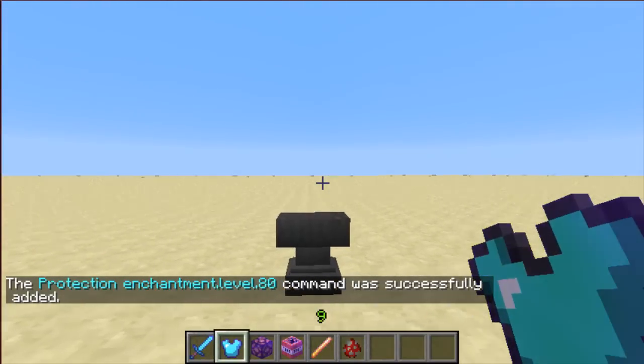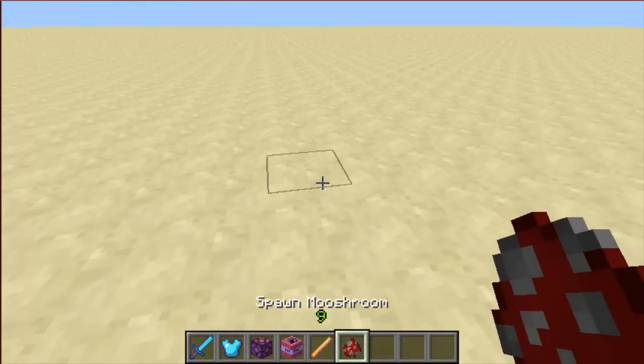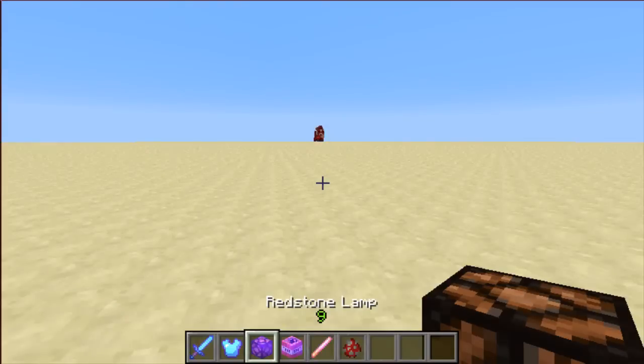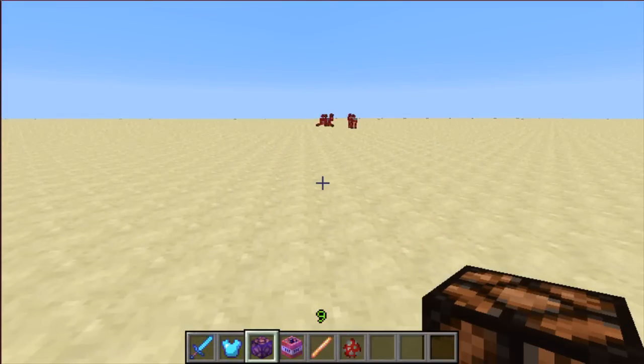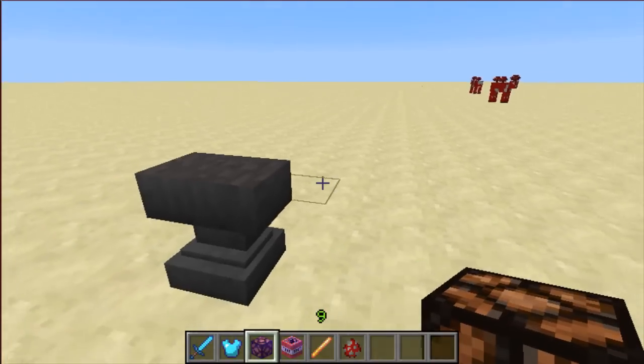You can put enchantments on anything. Here I have a redstone lamp with knockback X, just for fun. It's actually kind of fun knocking things back, just like this. I could even put it on an even higher level and they would go flying across the map — ridiculously far.